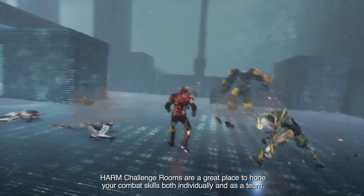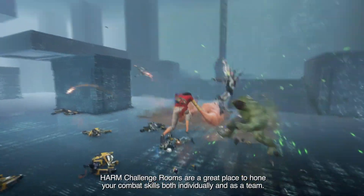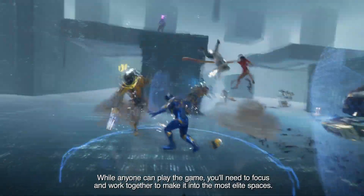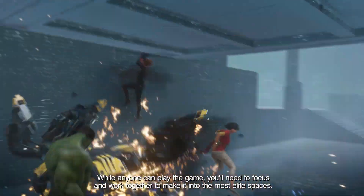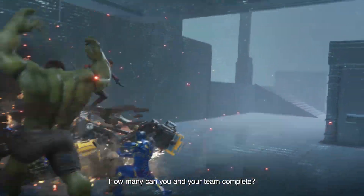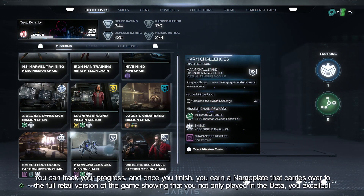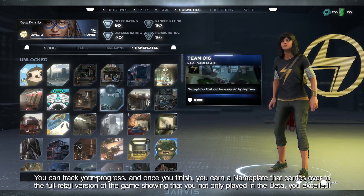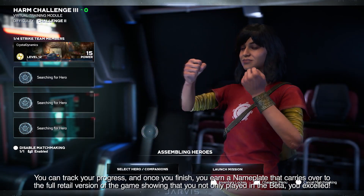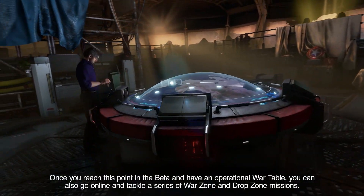Harm Challenge Rooms are a great place to hone your combat skills both individually and as a team. While anyone can play the game, you'll need to focus and work together to make it into the most elite spaces. You can track your progress, and once you finish, you earn a nameplate that carries over to the full retail version of the game, showing that you not only played in the beta — you excelled.